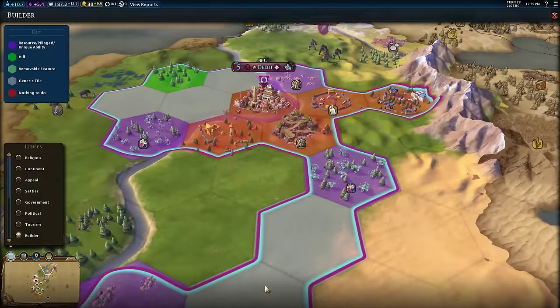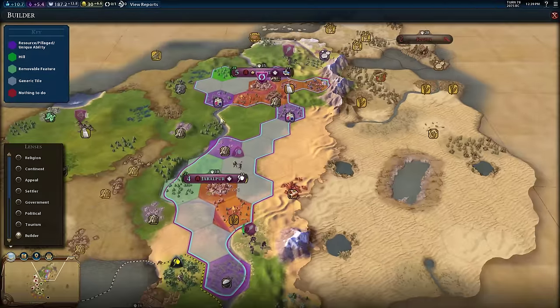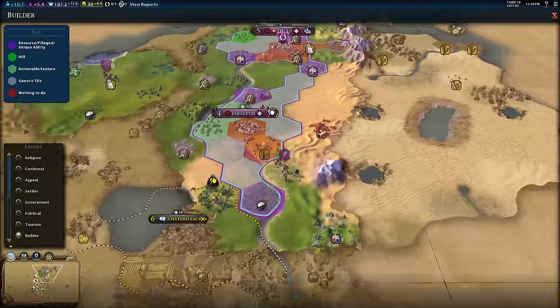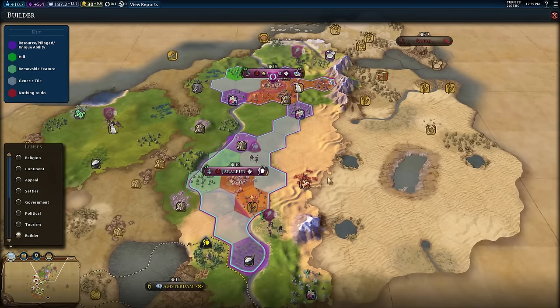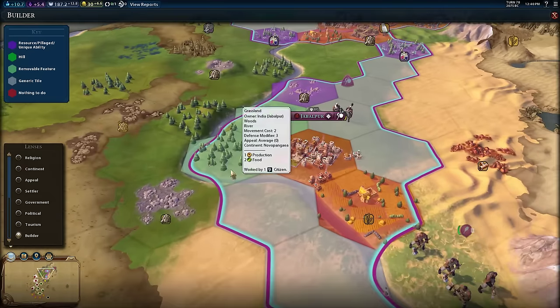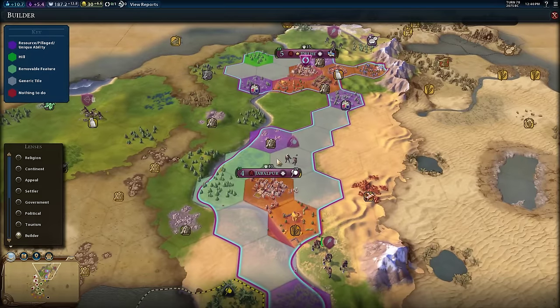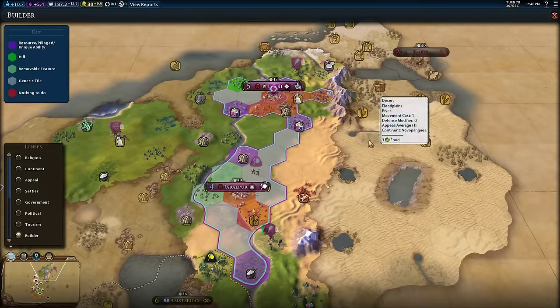He also highlights hills in bright green, which means it's a place where you can build a mine. In purple, he highlights resources that have not been improved, as well as pillaged improvements and unique abilities — like places for China's Great Wall. At a glance without even thinking, I can see I need to set up dye, stone, and rice over here. If I've got extra builders, maybe I want to chop the forest to boost production for Jabalpur, or clear the marsh later when farms become better than the plus-one food marshes give early on.